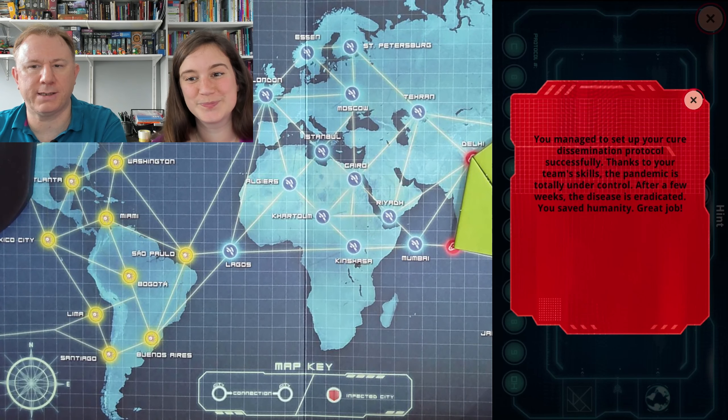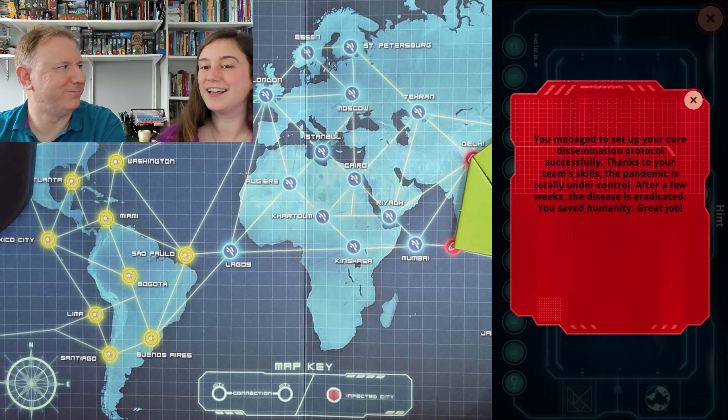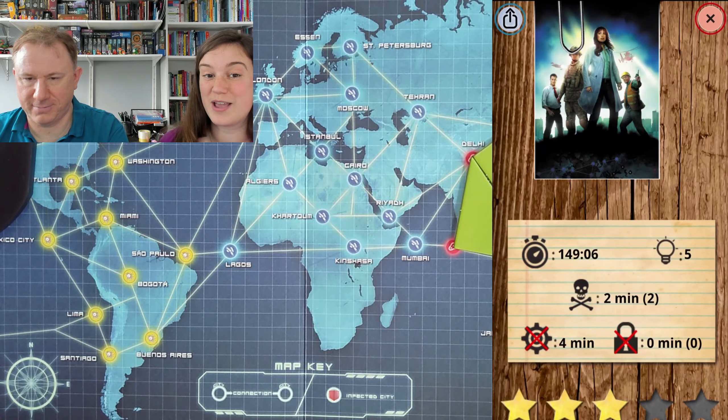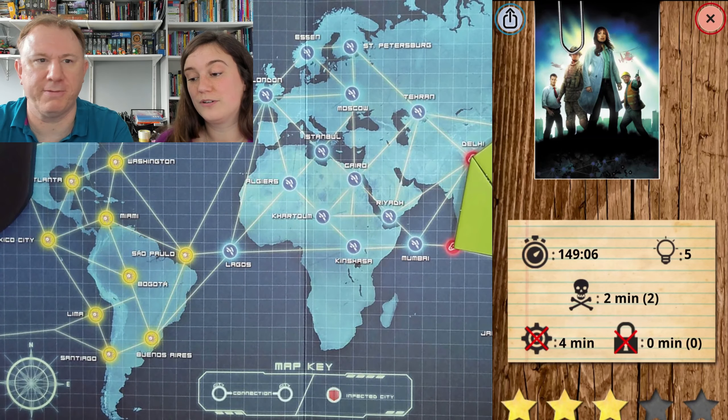It sort of explains why Mexico City is in the middle of the sea. If you look very closely there are tiny little lines pointing to the actual location of the cities, but they are really hard to see. Eight! You managed to set up your cure dissemination protocol successfully. Thanks to your team skills, the pandemic is totally under control. After a few weeks the disease is eradicated. You saved humanity! Hooray! Well done.